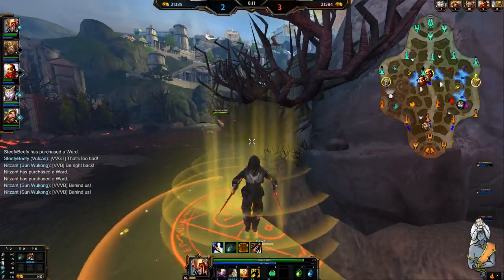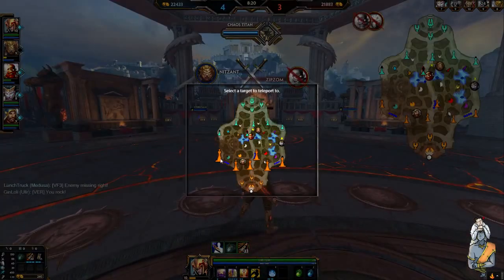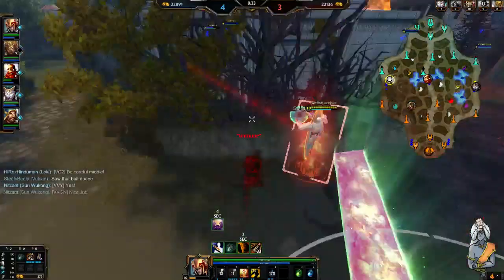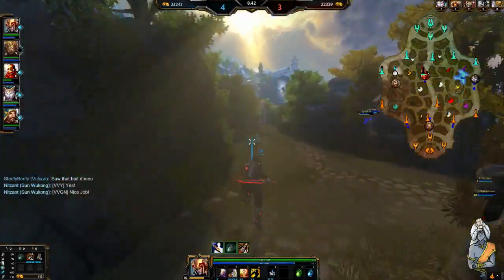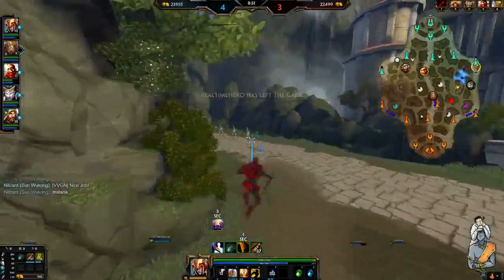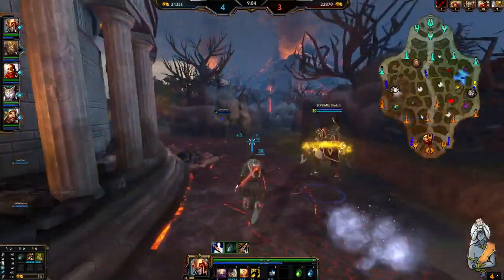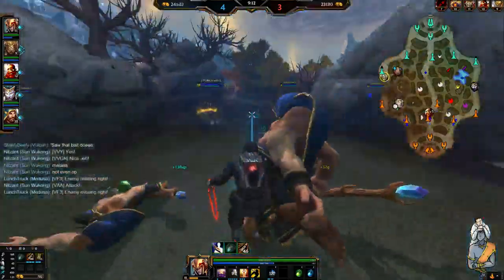Using teleport to get back to lane quickly. Keep warning about missing enemies on the minimap. You can see how I make him disengage - he has to run because he realizes my damage. Now proxy farming - I can clear the wave before it even gets there, which means Janus is pinned under his tower with no minions. Ping teammates to come over, drop the Blue Buff. It's all about farm and continuing to stack up in this game.